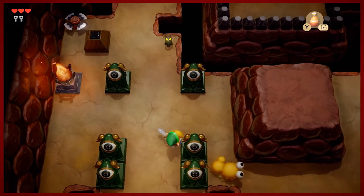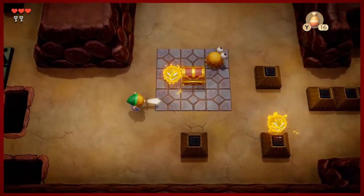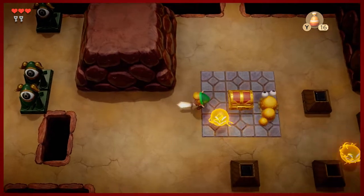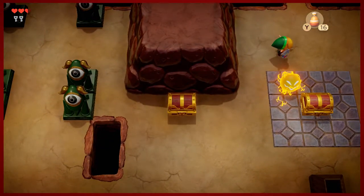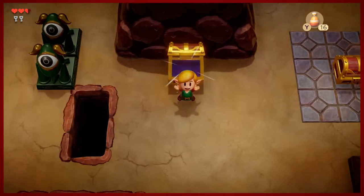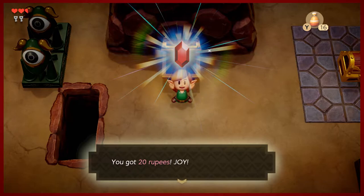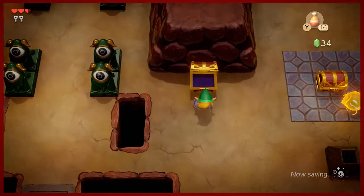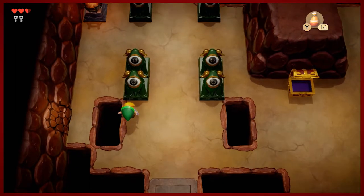This enemy is new — this is a Moldorm, a baby Moldorm. We were instructed to come into this dungeon with the express intent to murder infant wildlife, so I'm starting to wonder what the MO is of the people in charge here, because I'm sure Link didn't sign up for that. We got 20 rupees out of that chest — we're actually going to want to acquire quite a bit of them for a couple of purchasable items in the future. Over here you'll see there's a cracked wall that we can't deal with right now.